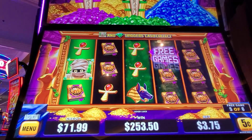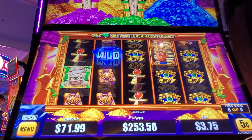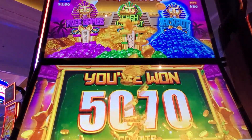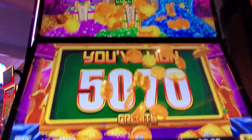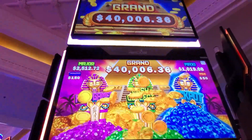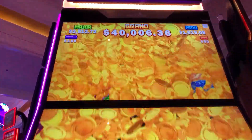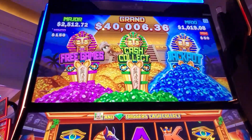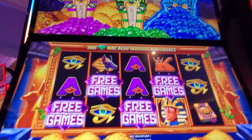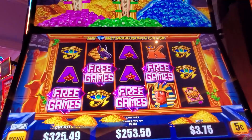Can we get it again? Last spin. Alright, we won $253. This is called Mo' Mummy - first time I've ever played it. Look at the little mummy back there. Look at them carrying the gold. Oh my gosh, that's too funny. Alright, so this was the free games and we got the cash collect feature. That was fun. Thanks so much for watching.